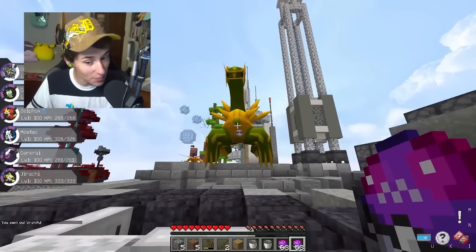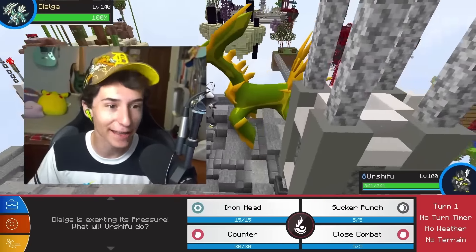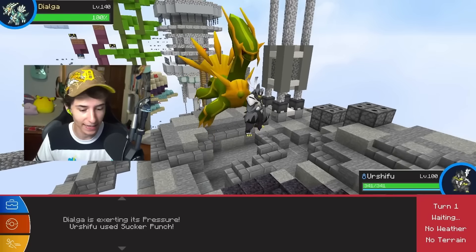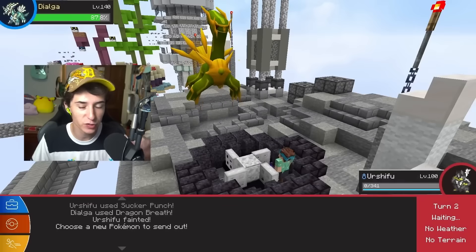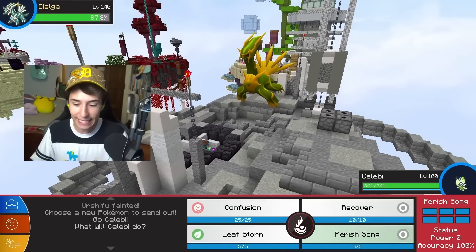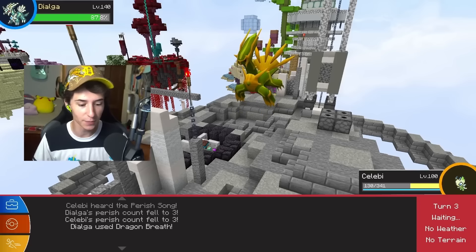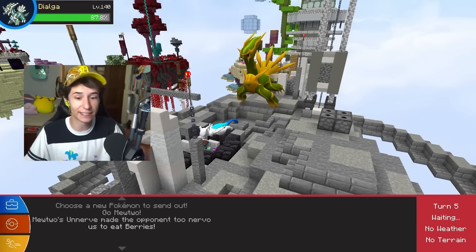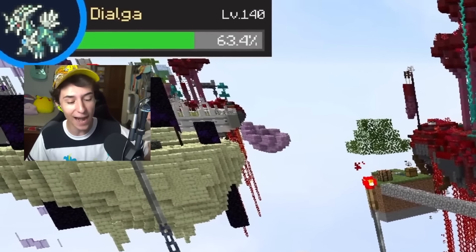It is time to take on Dialga. These legendaries are level 140 — our Pokemon cap at level 100, they are 40 levels above. I need to Sucker Punch here, I don't think I'm going to live any hit. Dragon Breath just one-shots Urshifu. My small plan relies on Celebi — if we can land a singular Perish Song, I think we can win. Celebi lands Perish Song, Dragon Breath doesn't kill us, and the Perish Song takes down Dialga. If you're on the field for three turns, you just die.